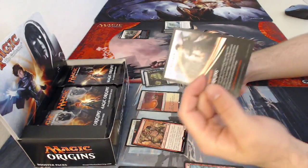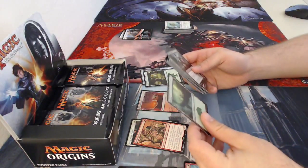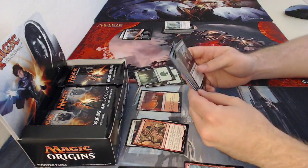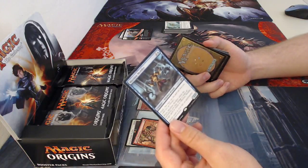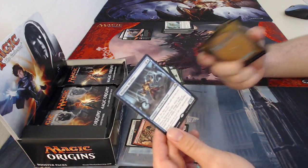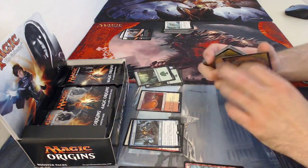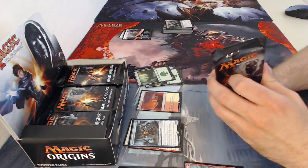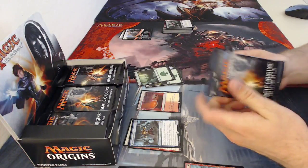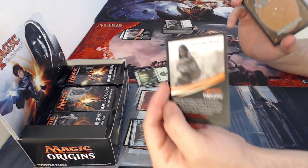This info card is about Jace, one of the planeswalkers. Next, a forest, and my rare is Mizzium Meddler — a big drop one four with flash. When it enters the battlefield, change the target of a target spell or ability to him. This is actually really good — if someone goes to kill a creature you really want, you can bring him in and change the target to him. Really good in Commander especially — say someone's going to kill your commander; you bring him in and redirect it.